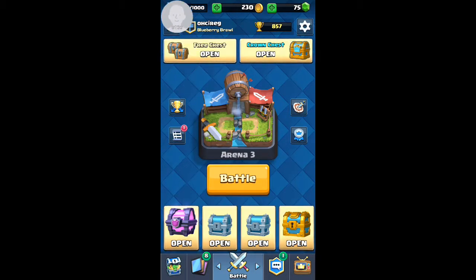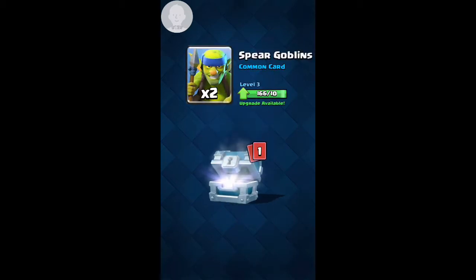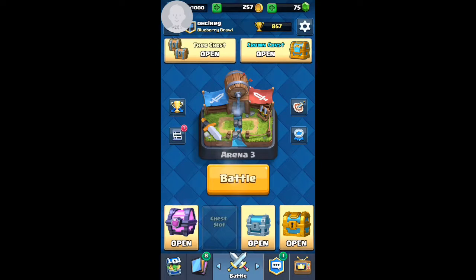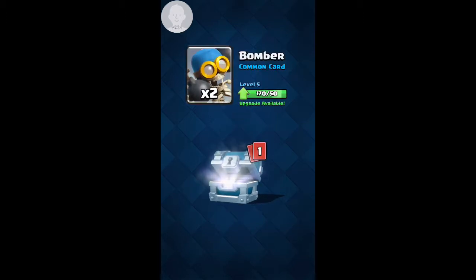Let's get into this. I have a lot of loot to collect, and as you can see I have a magical chest right there in the bottom left. First what I'm going to do, I'm going to start collecting my more common things. Some gold, some gold, spear goblins, archers. Let's open the other one — 32 gold, two bombers, three skeletons.